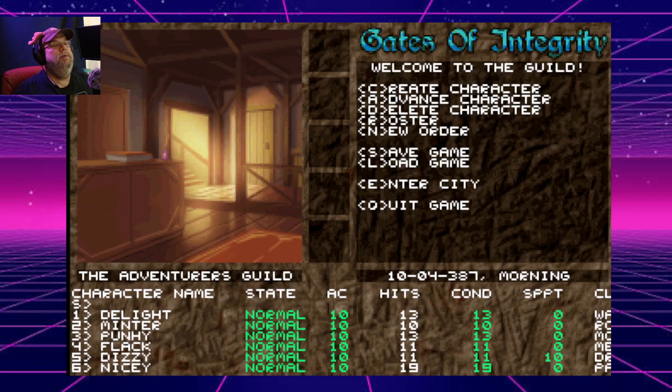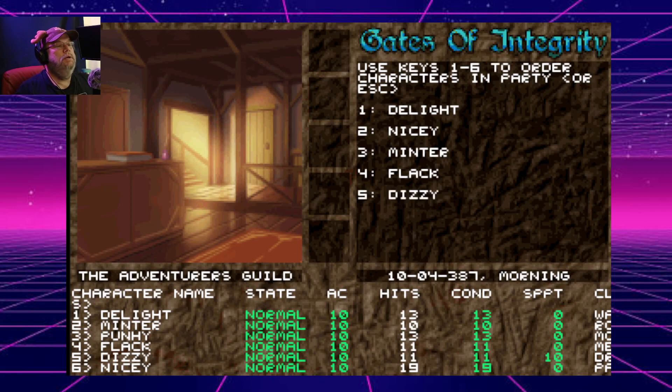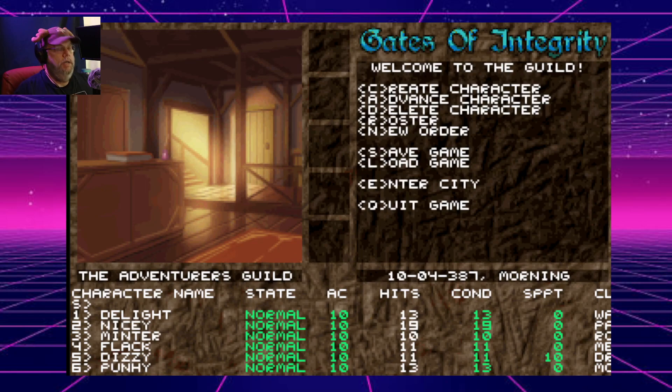Let's go with a new order. I want a Warrior — 'Nicey.' Rogue is number two. Mentalist is four. Druid is five. I'm 'Punchy.' Okay, so I'm going to enter the city.